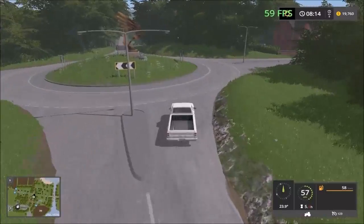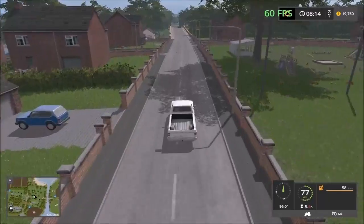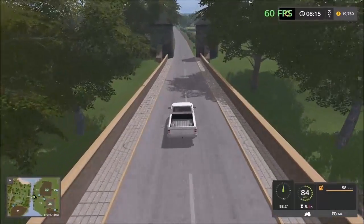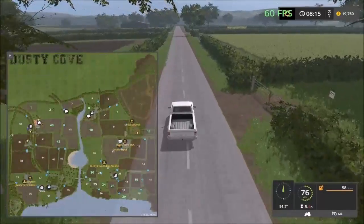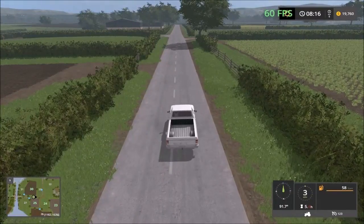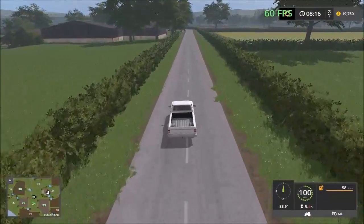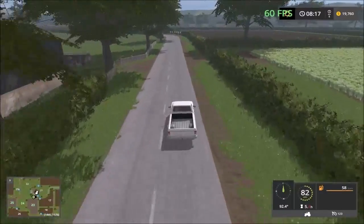Overall this map looks very nicely done so far. Here is the river that divides the map, and we have the bridge here. I thought there was something down at field 20 but it doesn't look like anything. Over here we have the chicken farm, with new parking sheds so you can park your vehicles when farming this side.